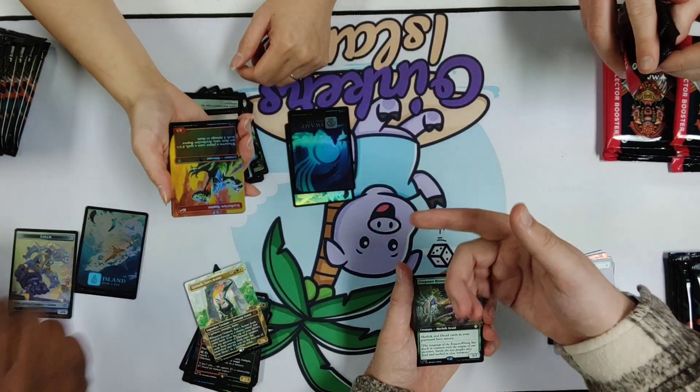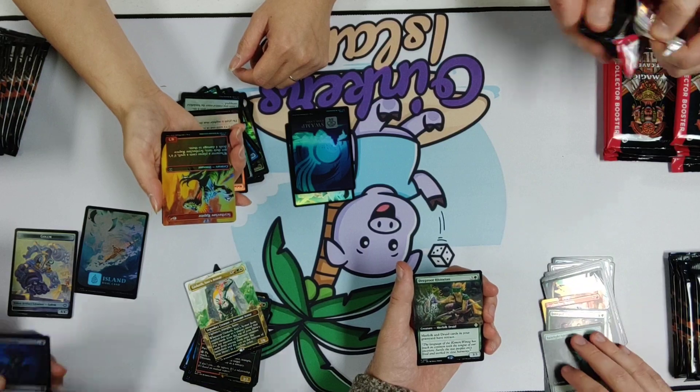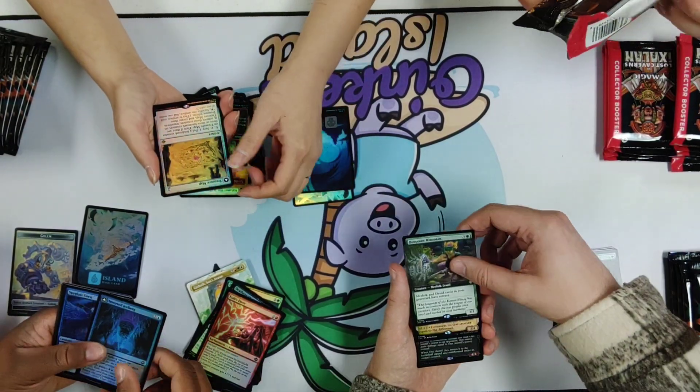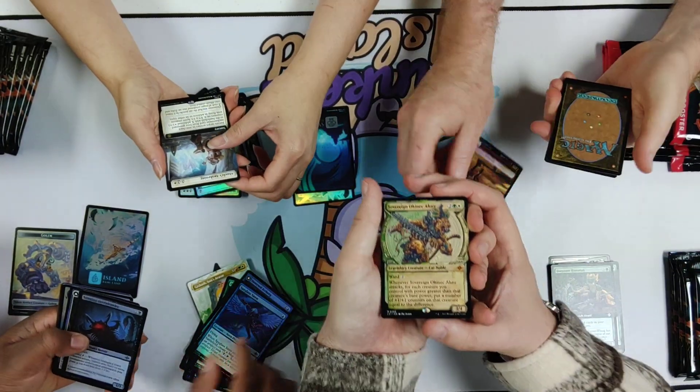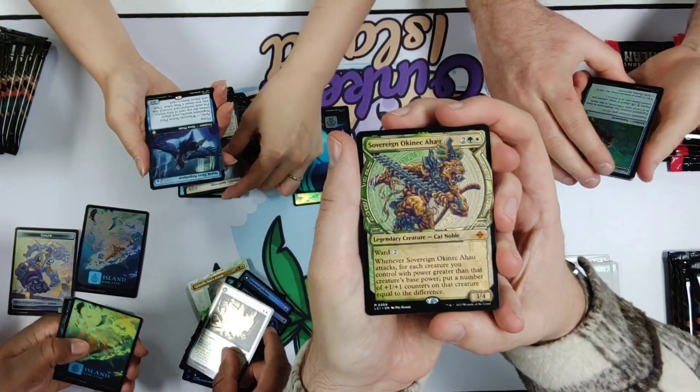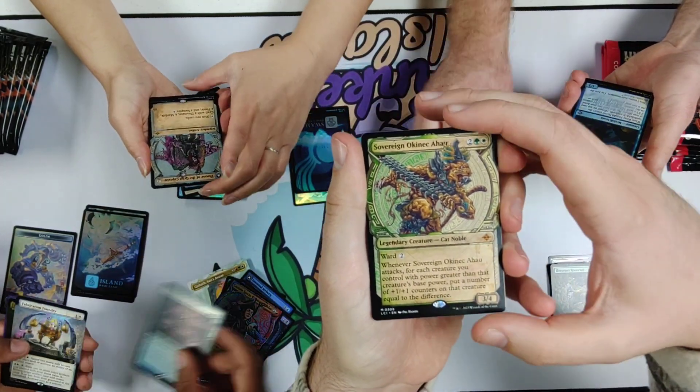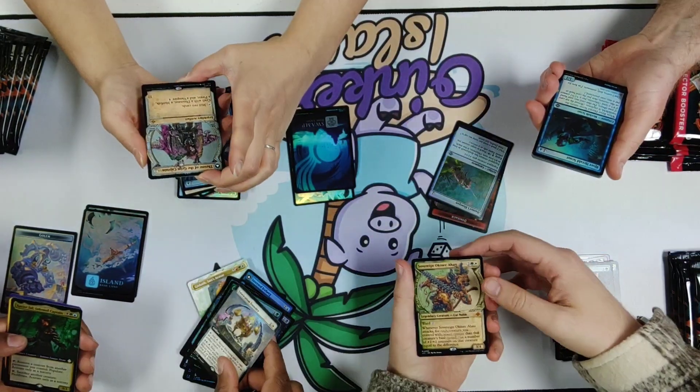We got another — how do you say that? That is a Scythe Claw Raptor. Scythe Claw Raptor — yes, these claws are very sharp. This is one of those, a better example of that Aztec art. So it's very reminiscent of Mexican culture, which is very cool.